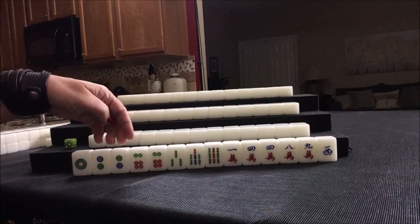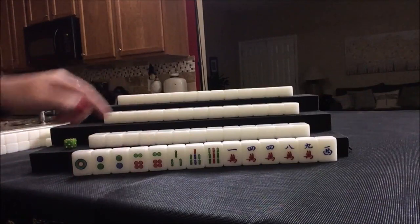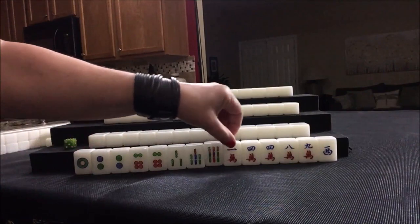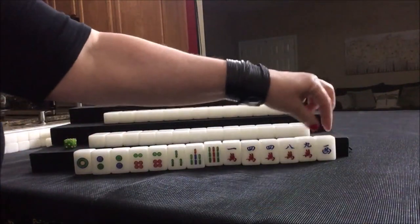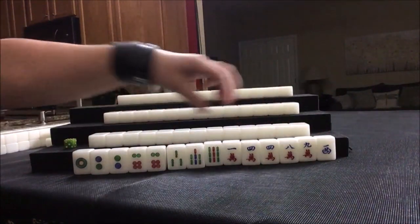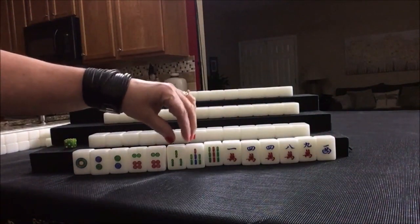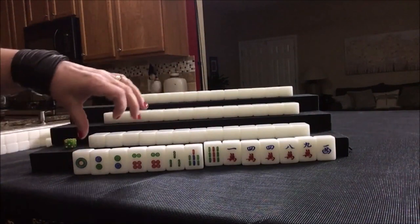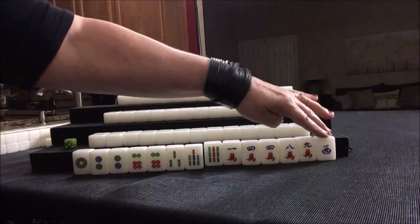We're a little short with our pairs though — we need one more to really get comfortable. We're going to have to discard the ones, the nines, and the West tile. We're going to need more cracks and dots. If we pair up, we don't really need to void a suit. So let's start by discarding the ones, nines, and the West.